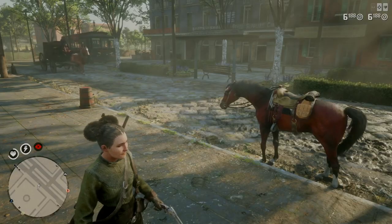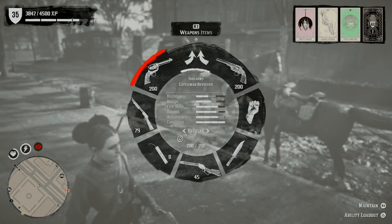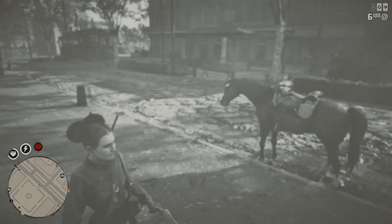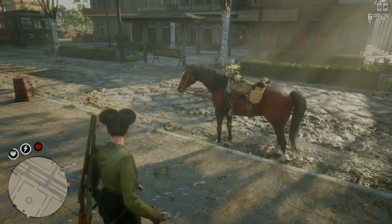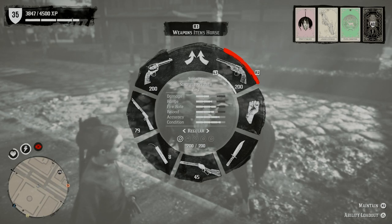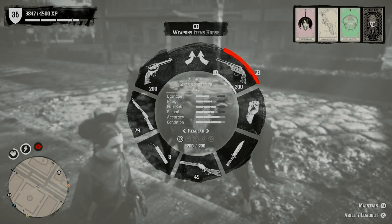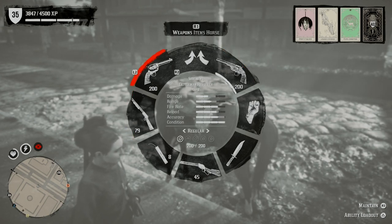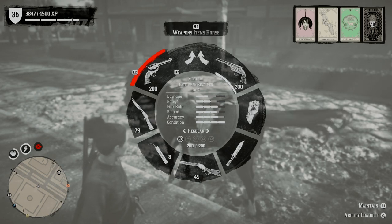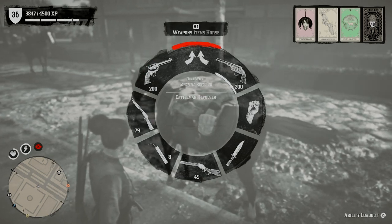Next we're going to show that you can't change your weapons until you're near your horse. You can see here we can't change from Schofield revolver and Cattleman revolver, but if we walk towards our horse and look at the same options again, we can now scroll through all the weapons available and choose whichever order we want them in — left or right. You can have a shotgun and a six shooter, or a Mauser and a semi-auto pistol. Obviously you need the weapons in the first place.